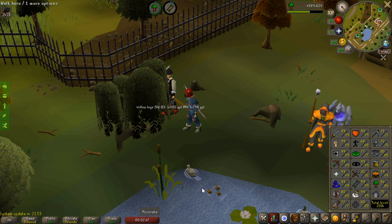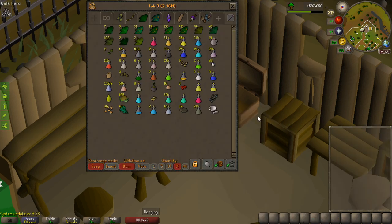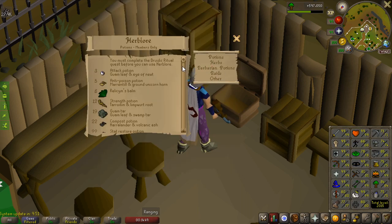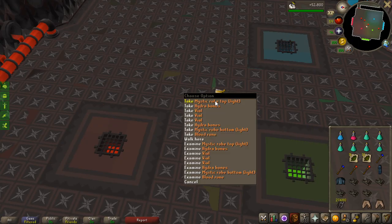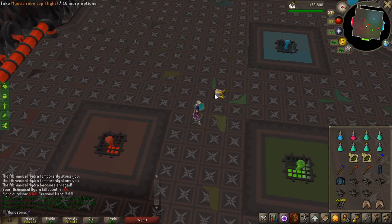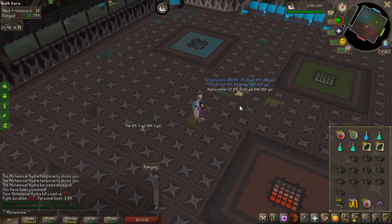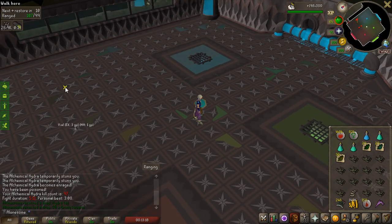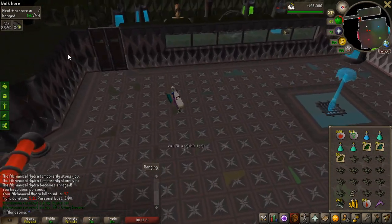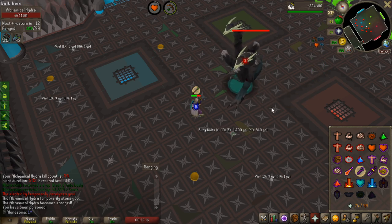I actually just got 78 Herblore and realized I can make Saradomin brews in raids with that, but apparently it's 81 to make them in the normal outside game — 78 is specifically the in-raid threshold. So I'm going to do some Hydra. I'm currently at 86 kill count — that's my second Mystic drop, extremely useless but it's a drop. Then after 97 kills I get my first real drop and it's a Hydra tail — the only Hydra item that is completely and utterly useless.